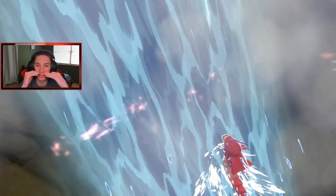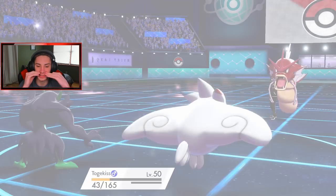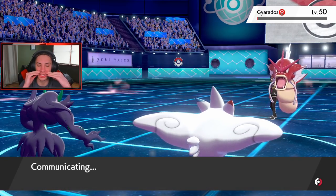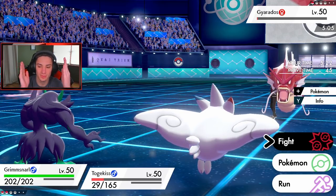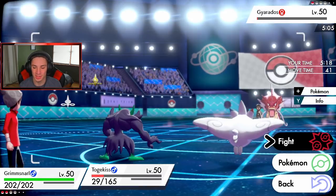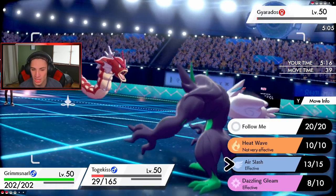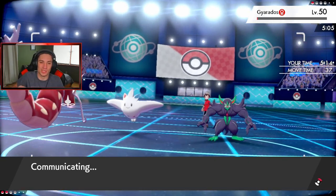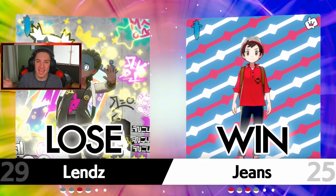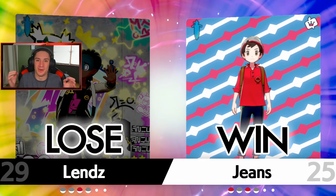Gengar goes down but the question is do I have another Sucker Punch? If Gyarados takes me out with Waterfall I'm not saying good. He's on one HP with Life Orb — I have one Sucker Punch left. Okay, so we won this one! He might Protect but I totally have the speed advantage anyway. GG to this guy — he had it in the bag, all he had to do was Follow Me with that Malamar and then take out my Togekiss.